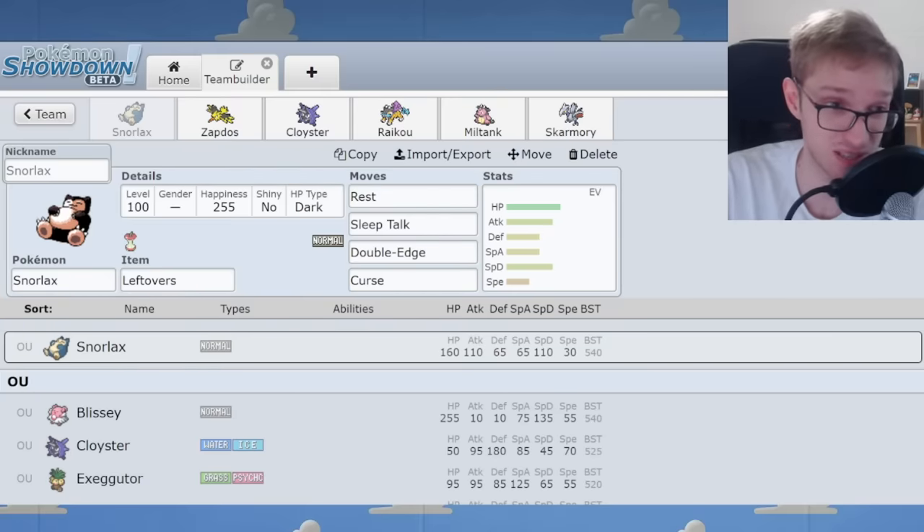Raikou is very similar to Zapdos with Rest Sleep Talk. Notably it resists Electric, making it a wall against Zapdos, which is very useful. It also has a little bit more special defense than Zapdos and it's faster. It does a very similar thing — Rest Talk, then some STAB and some coverage.